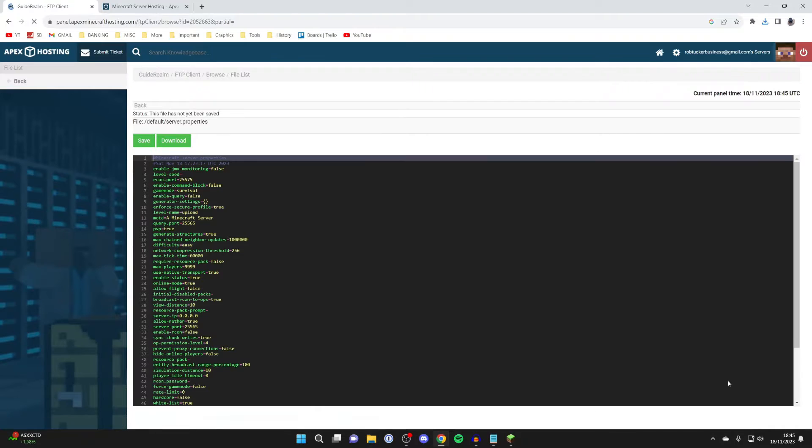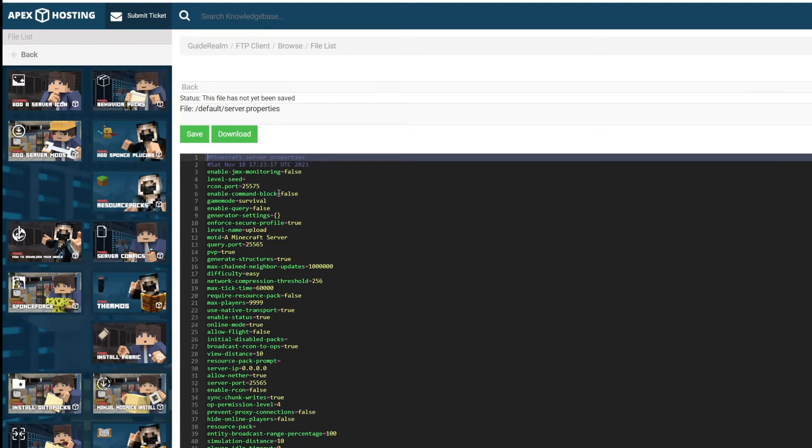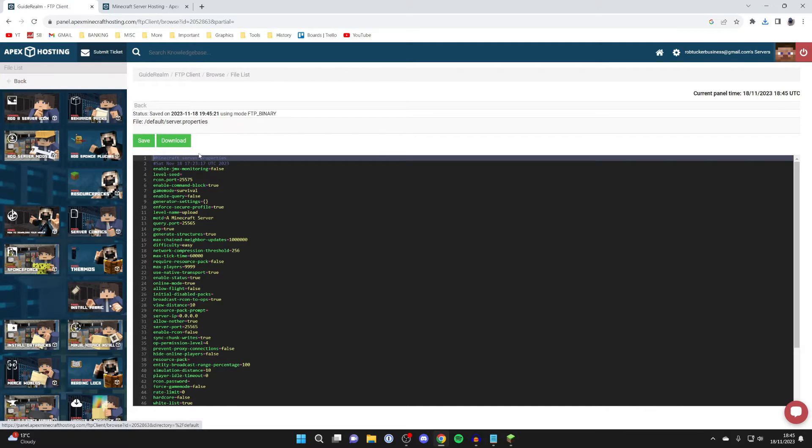On Apex we can click the edit button on the right and it'll open up a list of different options. We need to find 'enable-command-block' — at the moment this is set to false. Change this to true, then hit save and it'll make the change.